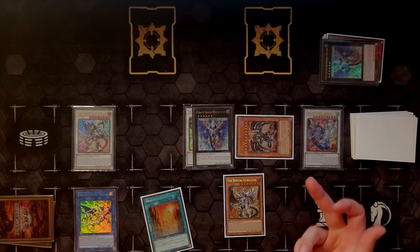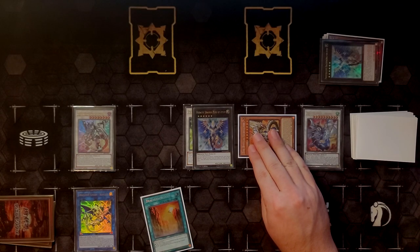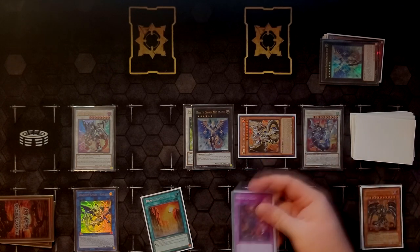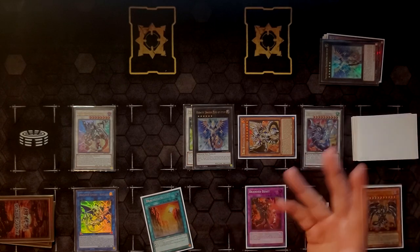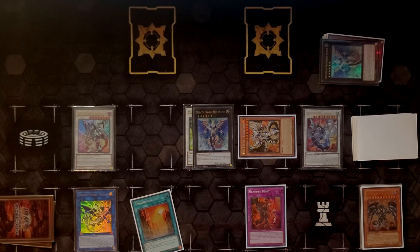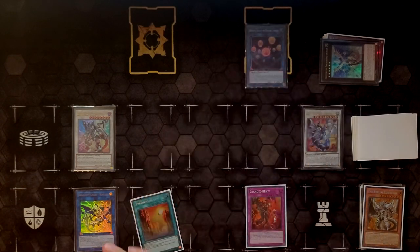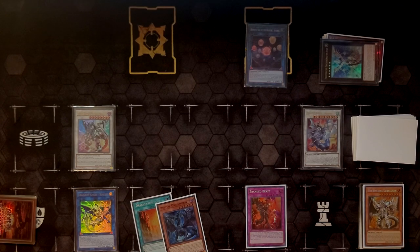Boreload Savage Dragon on summon equips Dragunity Knight Romulus to it, giving it two counters and two negates. From here, Lubellion can summon itself from grave by tributing a level five or higher dark dragon — REDMD just happens to be that. Tribute REDMD, summon Bestial Lubellion, and Lubellion uses its effect to place Branded Beast from deck face-up on your board. Branded Beast gives this deck a huge amount of layered protection. Then we link the two remaining dragons — Atum and Lubellion — into Hieratic Seal of the Heavenly Spheres, and in the end phase Magnum resolves its effect to search Bestial Druiswurm.